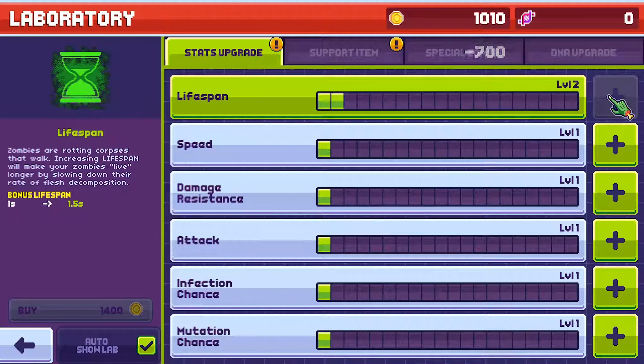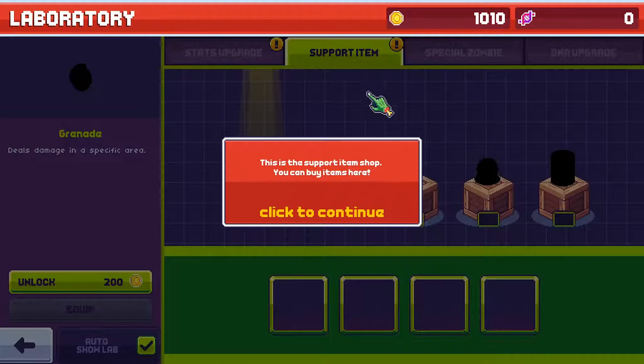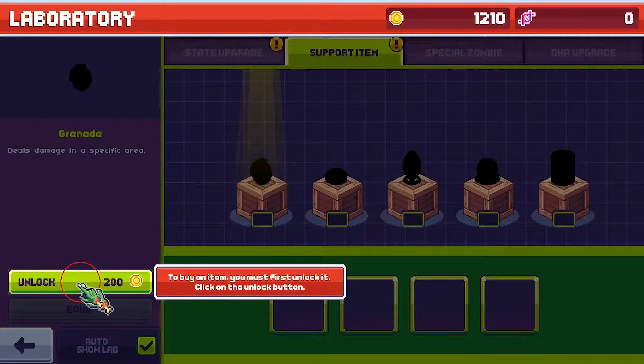And we'll show you that when we get to the next part. We've done all our objectives, nice. And the next objective is craft two zombies and spawn a spitter zombie. Welcome to the lab — this is where you upgrade your zombies and make them stronger. Zombies are slow-moving rotten corpses, we need to change that. Let's start upgrading.